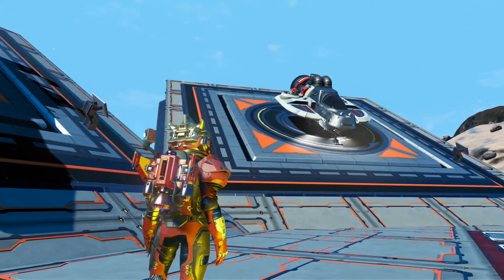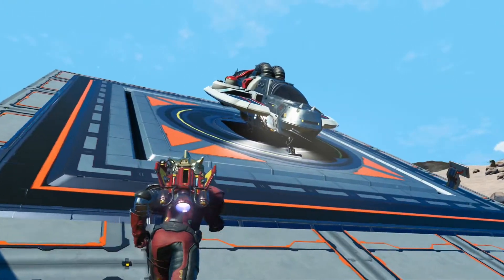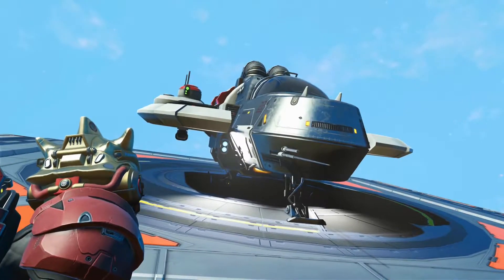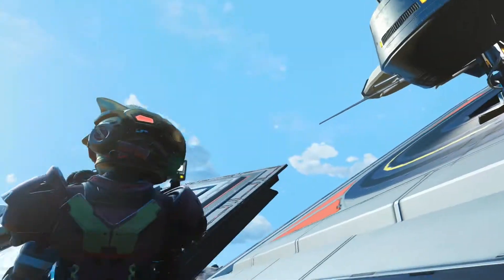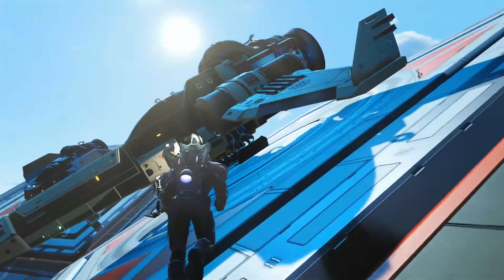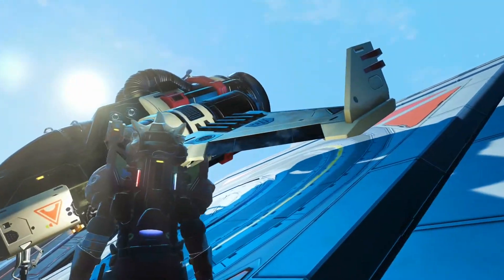We've got the tiny yet marvellous Dan and Joe's Triumph. A little Raza, all chrome with white and red with a droid. And of course then we have the sublime Halcyon Wings, a personal favourite of mine, my daily driver. Amazing ship.